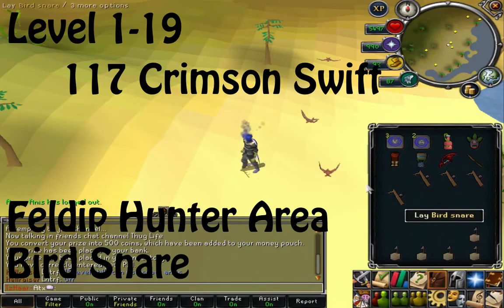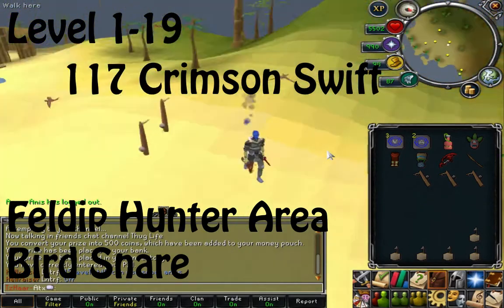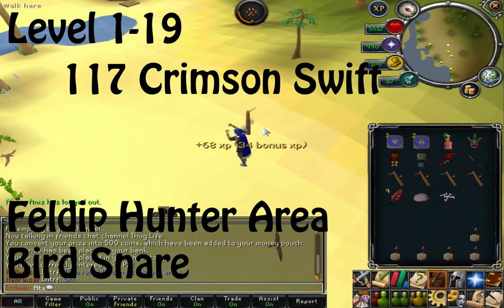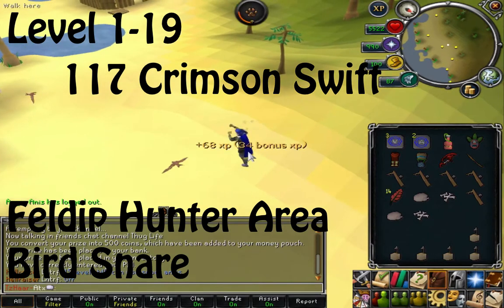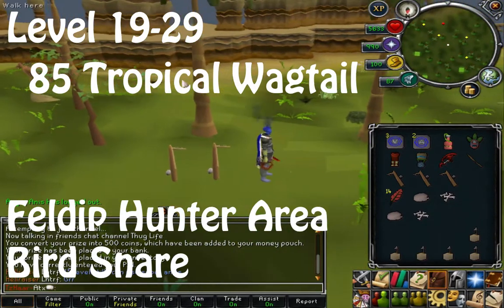To begin, from levels 1 through 19 you're going to be catching Crimson Swifts. These are caught in the Feldip hunter area and you need to catch 117 of these. They're caught using the bird snare and this should not take you that long.